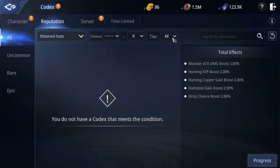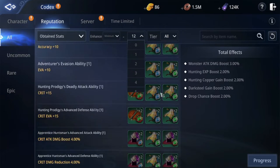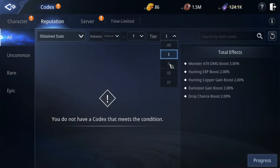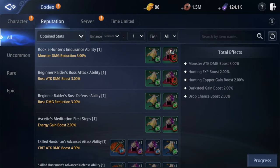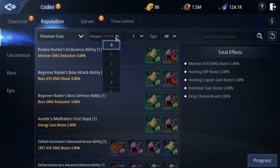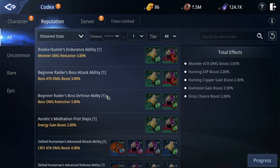In the reputation tab, you can get items from hunting monsters. Just focus on plus one first. Every codex here needs dark steel, so dark steel is essential. Same as the character tab, focus on drop chance, EXP, and copper first.